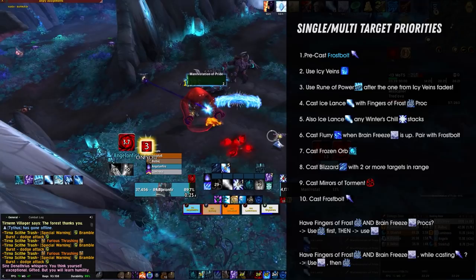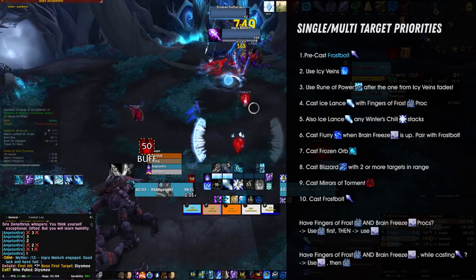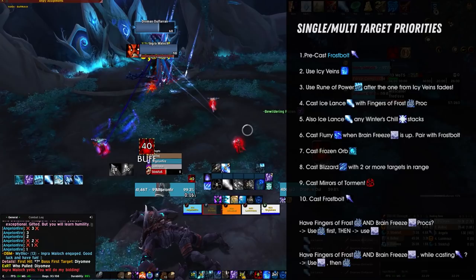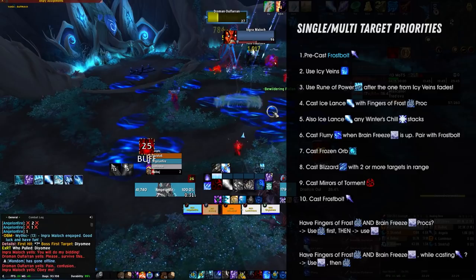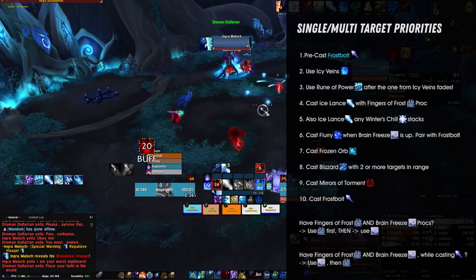Even though it will be simple for you most of the time and you will just use the Flurry proc before the Ice Lance proc, due to both procs coming from Frostbolt casts, there is a chance that you will get both procs simultaneously. Since the Ice Lance proc does not open up additional rotational options, you'll ideally want to get rid of it first before pairing a Frostbolt with your Flurry proc. In the rare occasion that you have both procs up while already casting a Frostbolt, you will need to use the Flurry proc first in order not to waste a potential new Flurry proc that could stem from the Frostbolt you just cast. Don't worry — that's about as hard as it gets in your life as a Frost Mage.